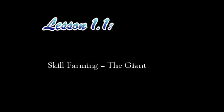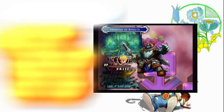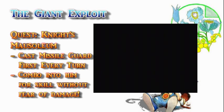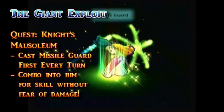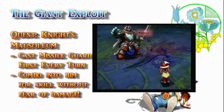In fact, for learning skills, there's one particularly great place to do so. The giant running around in the Hall of Hades at the Knight's Mausoleum Quest in Vev Tome is perhaps the best place in the game to farm for skills. Firstly, he has among the highest monster rank in the game, and secondly, he has an exploit where if you cast Missile Guard, 90% of his attacks deal no HP damage.